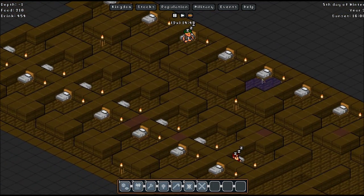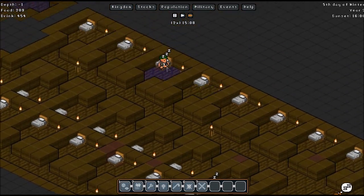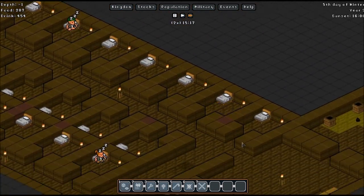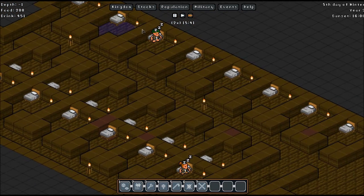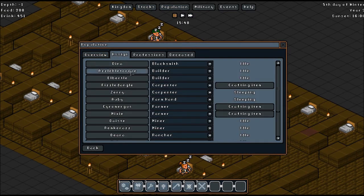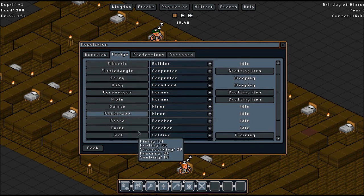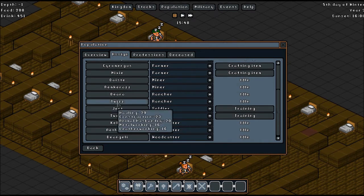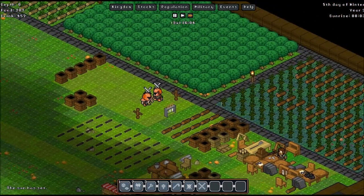Now we've got 2, 4, 6, 8... counting up to 22 beds. I don't think we have 22 gnomes. Counting gnomes: 1 through 17. We've got beds to spare, we have. Plenty of beds.